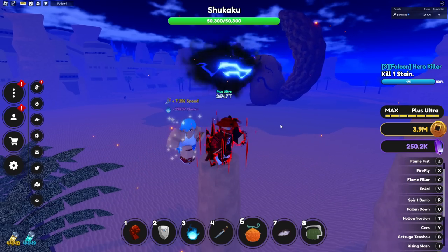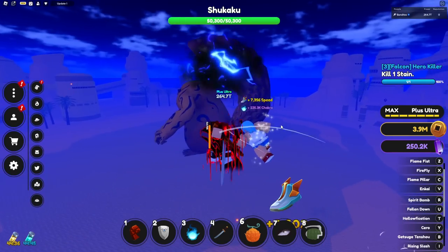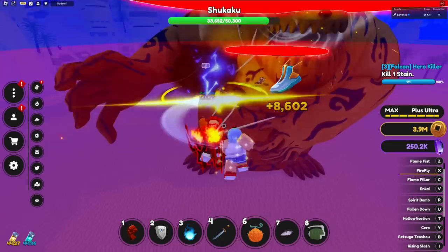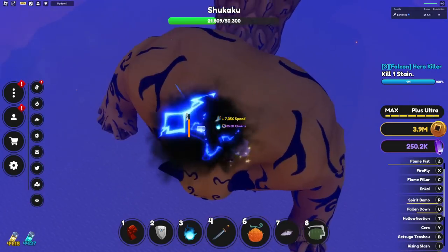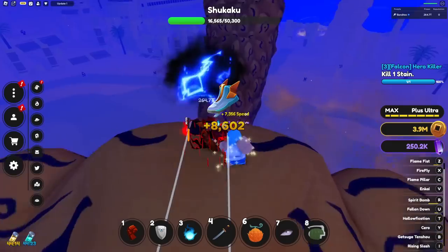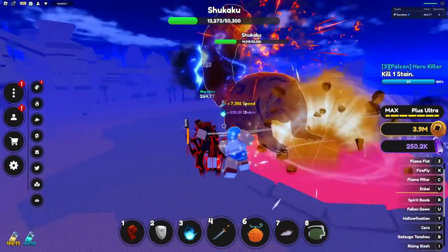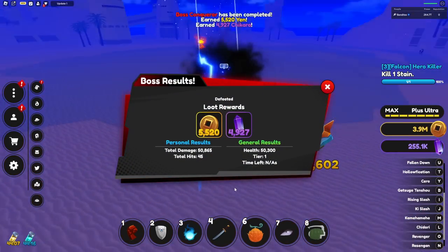I don't think I've gotten any of his drops besides the one tail shard and some shiny rocks, so let's see if we can pull off the accessory today. I'm going to go ahead and just beat him up real quick — he just sneezed on me. They also buffed the flame fist and nkai again, and yeah, that's better.